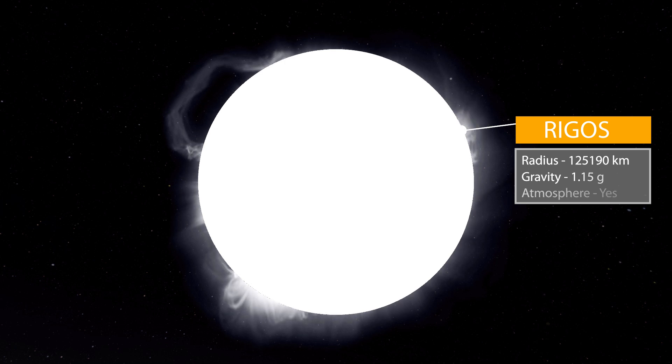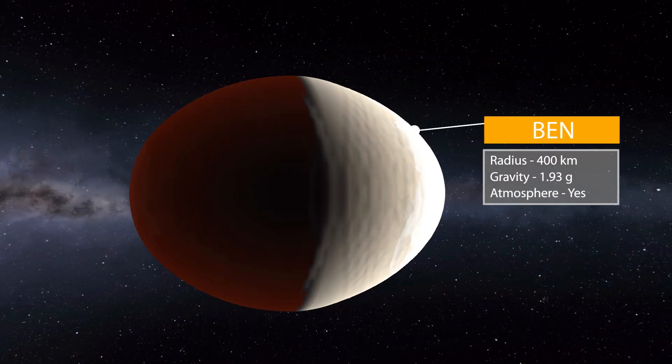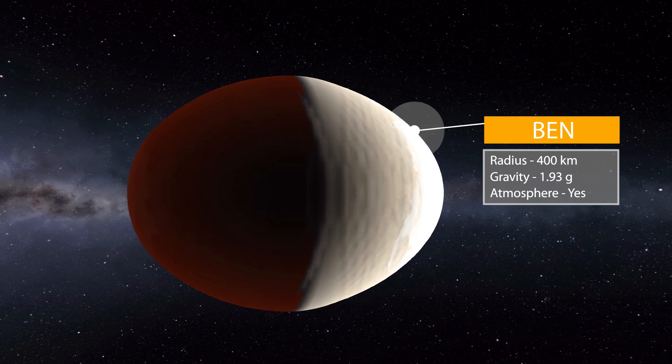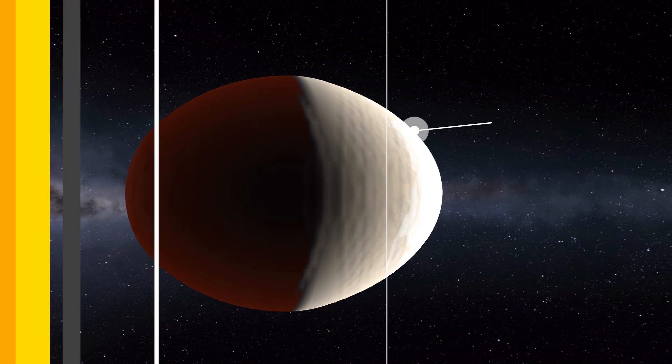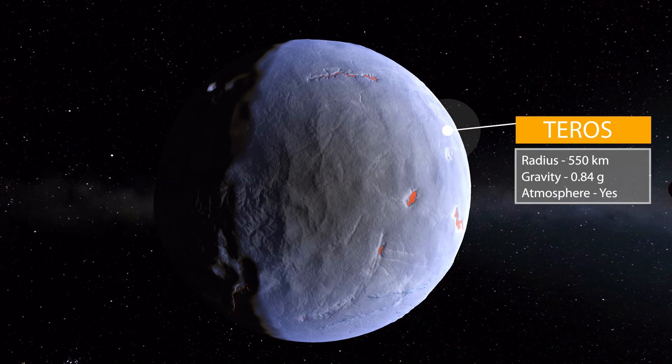Moving on quickly to the first of our planets — we've got a fair few of them — we're going to have a look at Ben. This thing is super close to Rygos and has a wonderful oblong shape to it. Size-wise it is 400 kilometers in radius with a gravity of 1.93 g's, and does surprisingly have an atmosphere. You'd have thought it would be burned off by that giant star, but there it is.